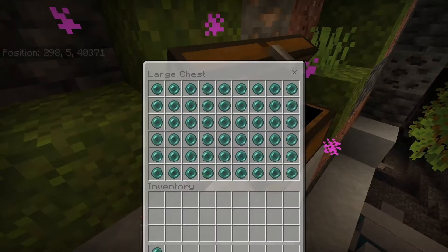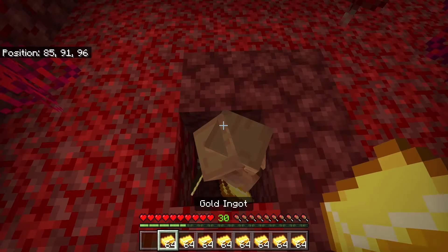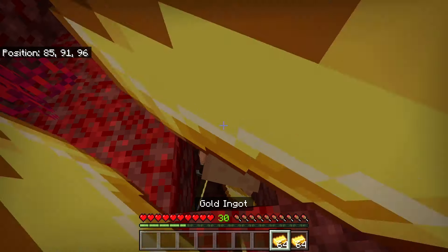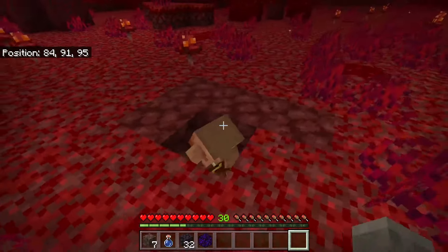How to get enderpearls fast in Minecraft. There are two methods. The first is going to the nether, finding some piglins and trapping them in a hole. Then get yourself some gold ingots and throw them at the piglins and they will randomly throw you back an item, and this can be enderpearls.